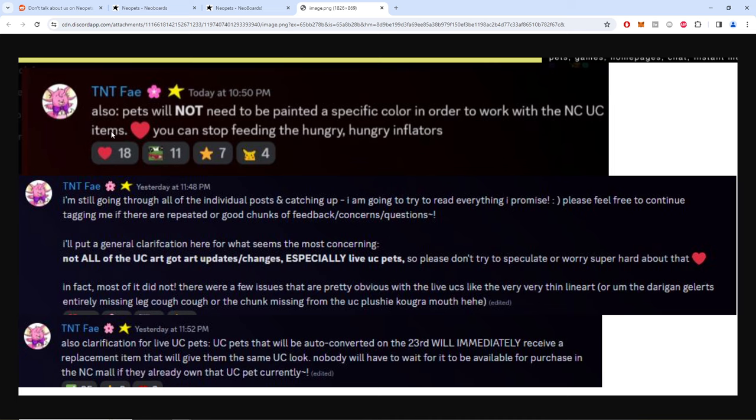This has to do with how these NC items work. Being plural, the natural assumption is you'll have to buy individual items — one for Tyrannian, one for Faerie, one for Grey — and they're going to cost maybe 500 to 1000 NC each. I thought it was going to be one item for whatever your converted pet is. I'm also curious if you can trade your pet with this item attached.